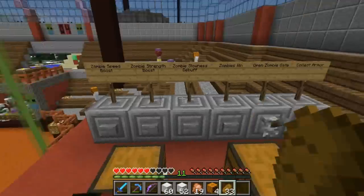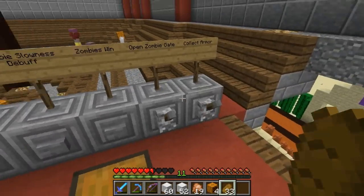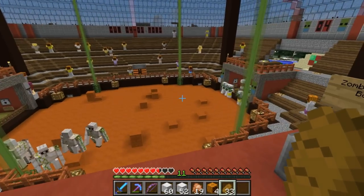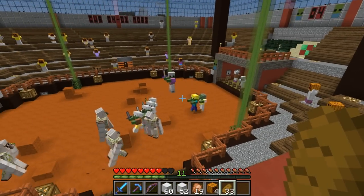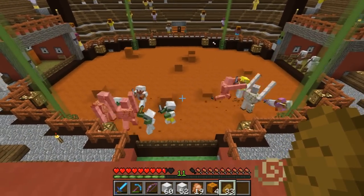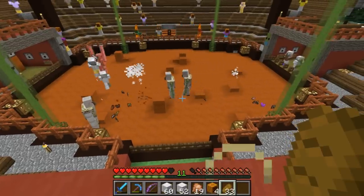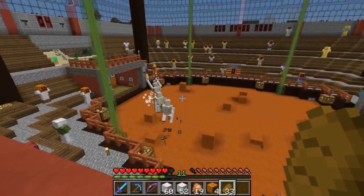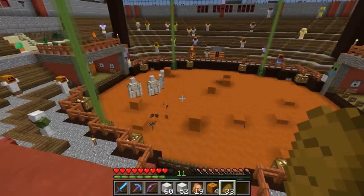Okay, here we go - three, two, one, go! Skeletons are dumb, they don't even move. Zombies are attacking in two groups. One zombie down - golems are still holding strong. They're all ganging up on one golem now. One golem down, two zombies left. They're spawning reinforcements around the stadium and the golems have won - they won with three remaining, wow!